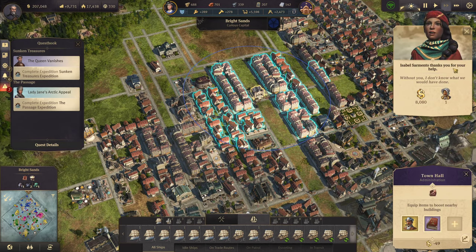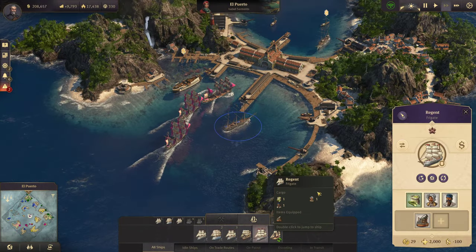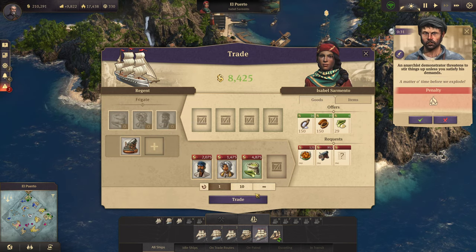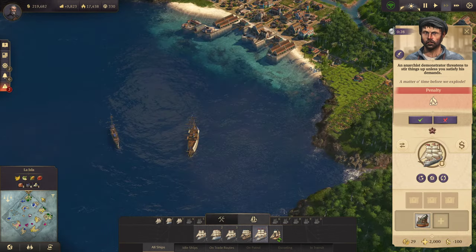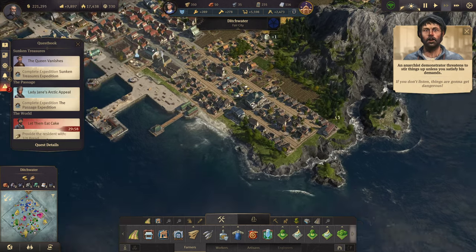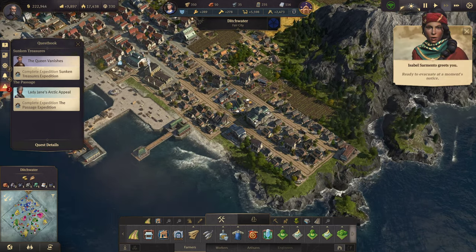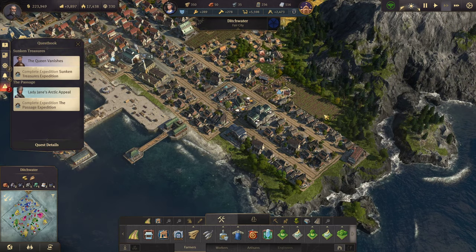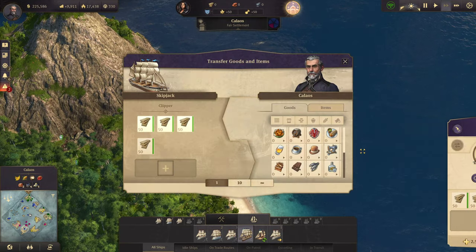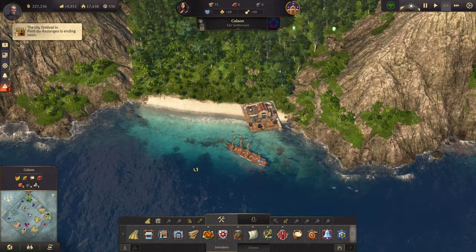That's going to completely fill out our town hall right here. I don't know what we would have done. Let's get back over to the new world now and take a look at all of this. Let's sell these. I would love to be able to just do one thing without 50 billion things happening at once. If you don't listen, things are going to get... got bread. Ready to evacuate at a moment's notice.